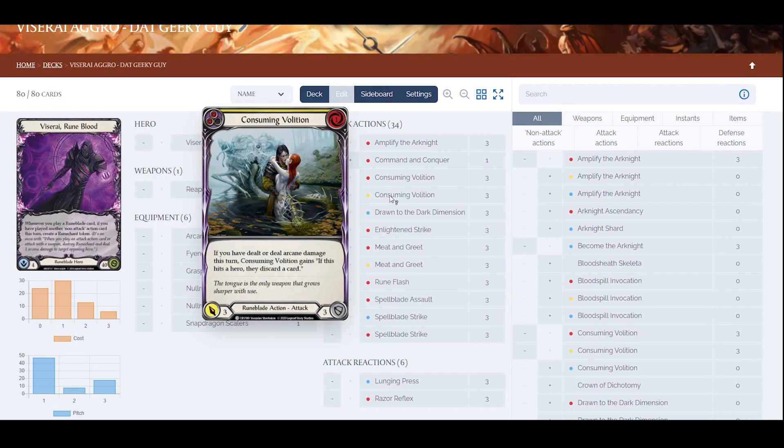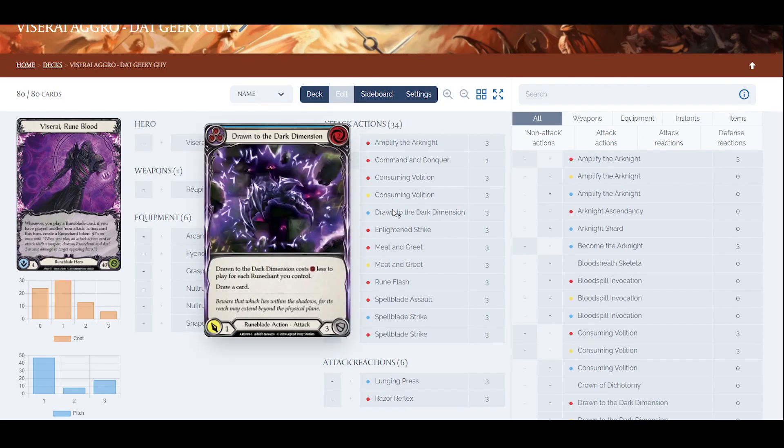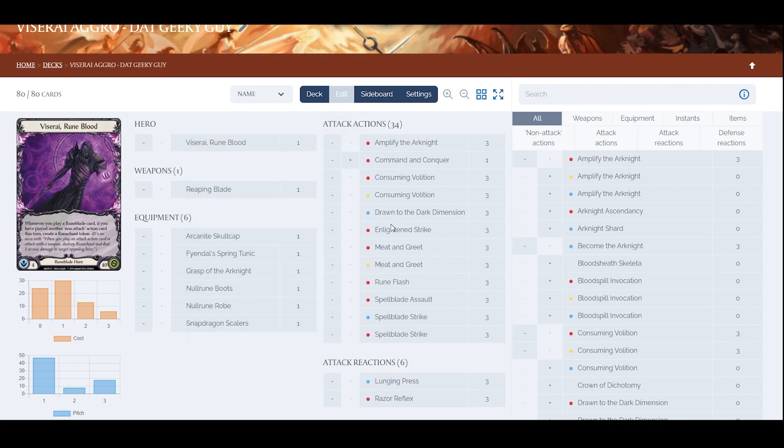Drawn to the Dark Dimension for the blue pitch — you get to draw a card and it costs less to play. On its own it's pretty useless, but combined with a non-attack action I'll talk about in a moment, it'll be pretty useful.